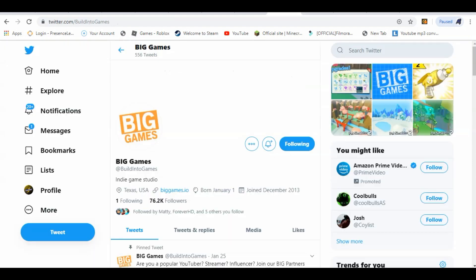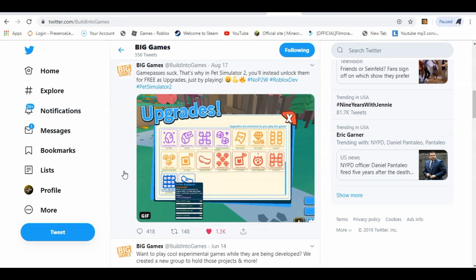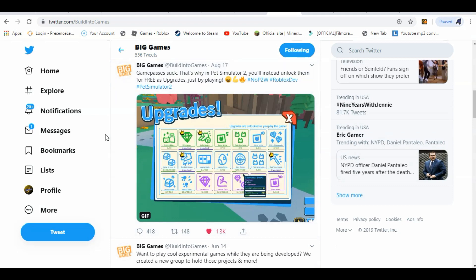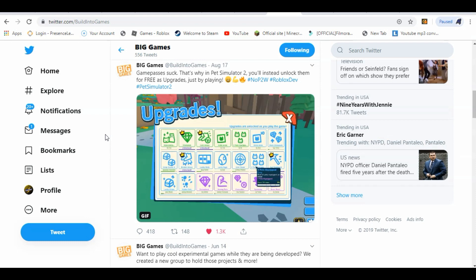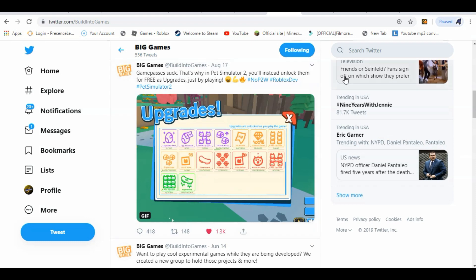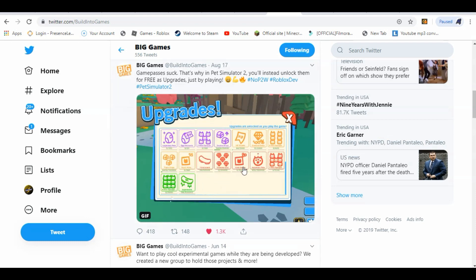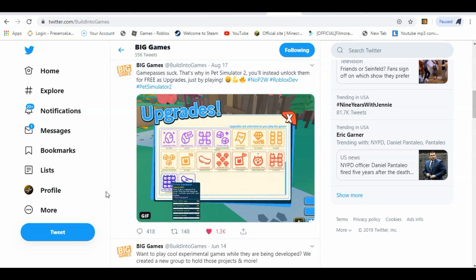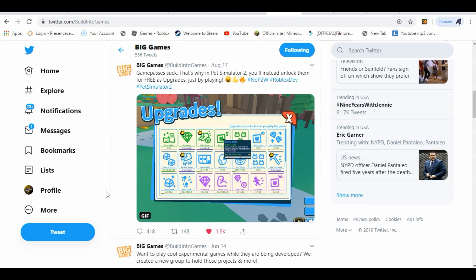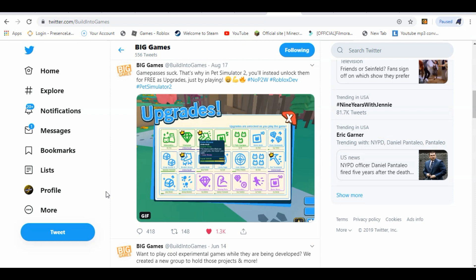Anyways, that's all the new images that came out. But if you go to Big Games' Twitter and scroll down, there's a brand new GIF that was posted around 3 days ago. It says 'game pass sucks' — that's why in Pet Simulator 2 you'll be able to unlock things for free instead of locking them behind a paywall, upgrading just by playing. No pay-to-win. So you can unlock upgrades just by playing, instead of spending Robux on extra stuff in the game.